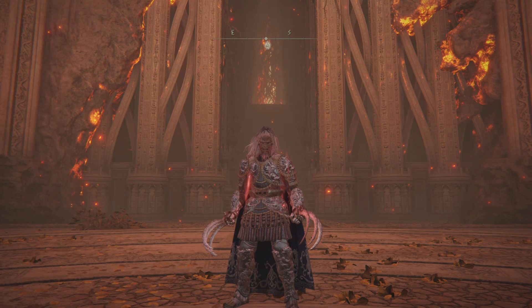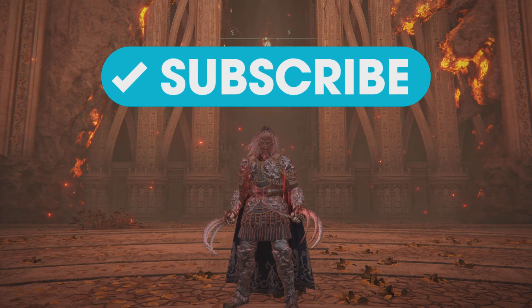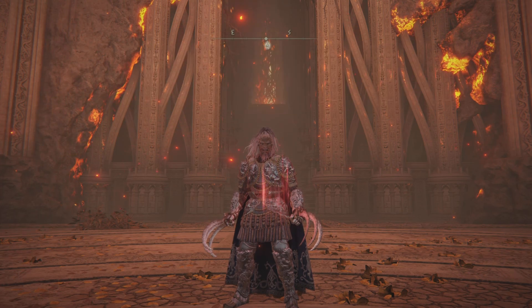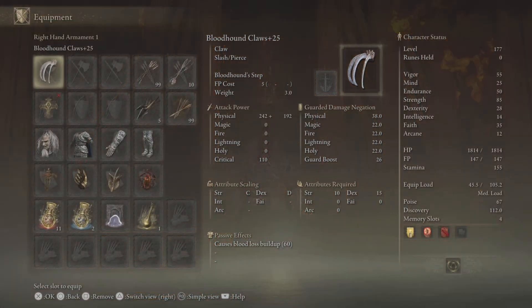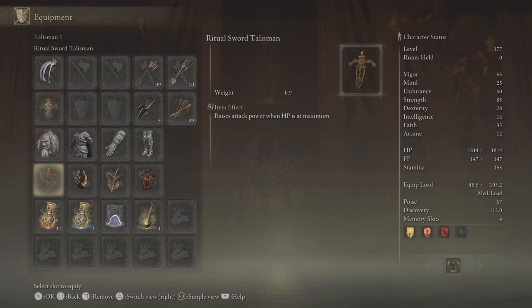Hi guys, this is the Basic Gamer. If you check the patch 1.09 patch notes, you must have seen the claws have been buffed up a fair bit — the attack power has gone up. That's why we are using the Bloodhound Claws upgraded plus 25 alongside the Erdtree Seal upgraded plus 10, because we will be using the Golden Vow, Flame Grant Me Strength, and the Blood Flame Blade incantations.